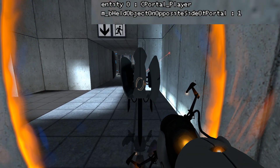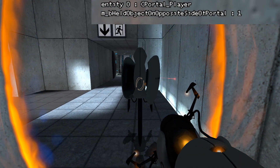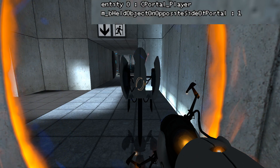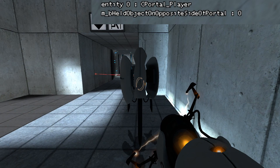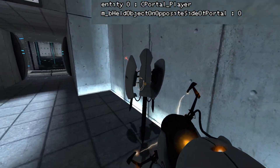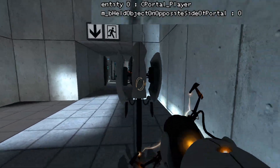When this flag turns to one, the game has the object on the opposite side of the portal — it's keeping track of that. But the second you walk through it, it's actually just teleporting it directly to where you're looking in front of you. And so in most circumstances this actually looks seamless — you're not actually going to notice anything weird with it.